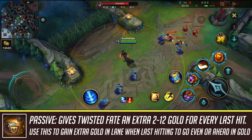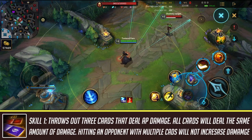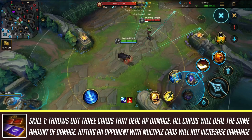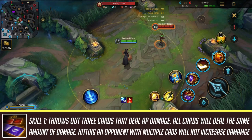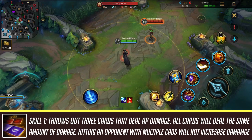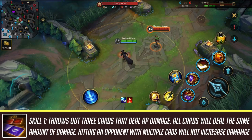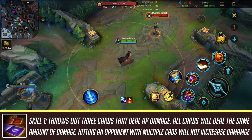Twisted Fate's first ability shoots out three cards dealing the same amount of damage regardless of which card hits. It's a slow-moving skillshot that deals AP damage to any enemies it hits, and it goes through minions and champions — making it great for teamfights. However, it's very slow and easy to dodge in the laning phase. Comboed with his second skill it becomes a deadly ability, especially with AP scaling later into the game. You can use it when your opponent goes for a last hit, when they're chasing you to peel, or after they've been stunned or slowed by your second skill.